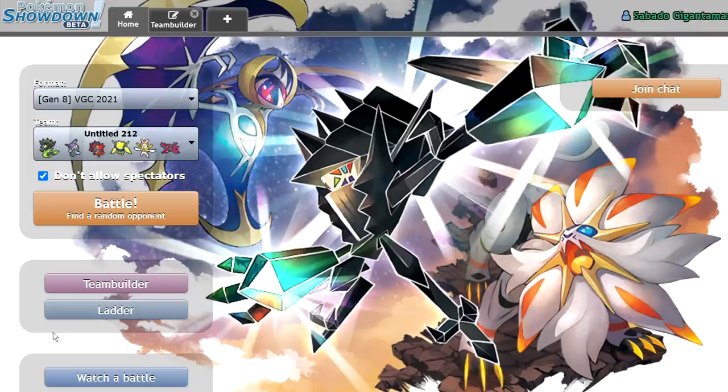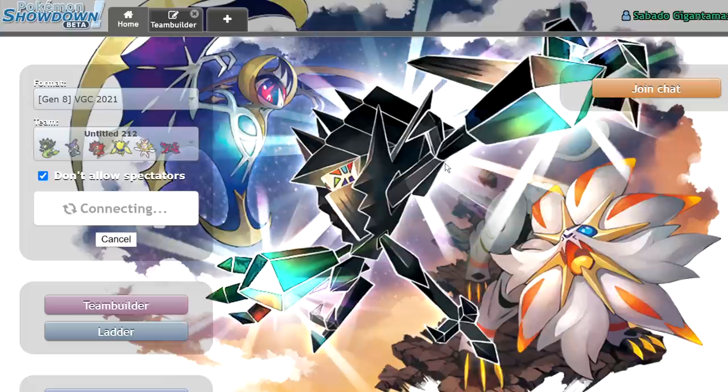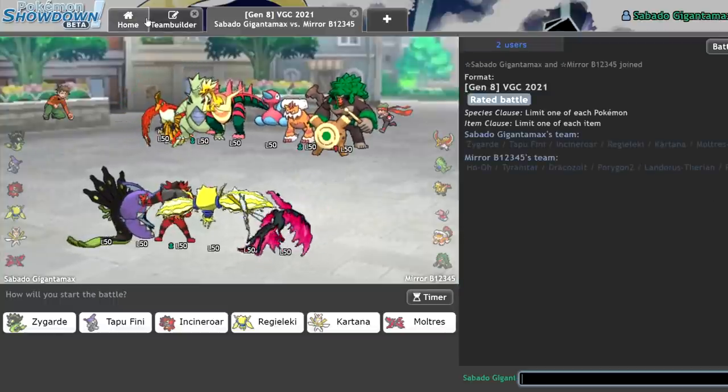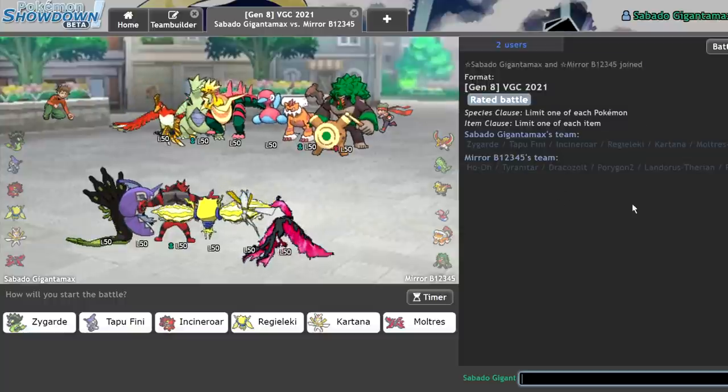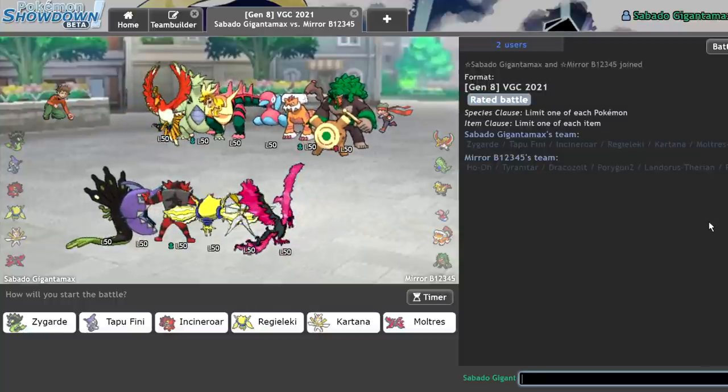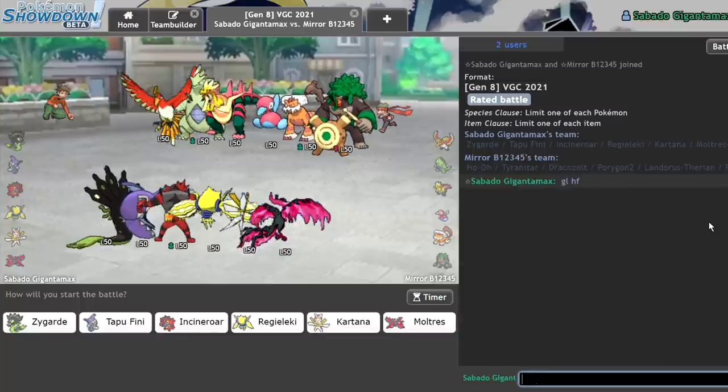That was actually really clean. I liked that a lot. That was a really fun match. I got to showcase just how insanely bulky Zygarde is. By the way, the HP most certainly cut in half, considering how much I took from Flash Cannon. So it was just a visual bug — I definitely un-Dynamaxed.